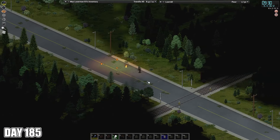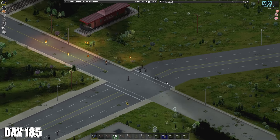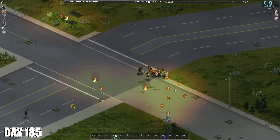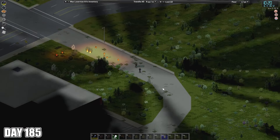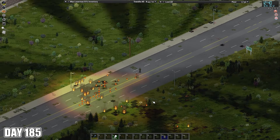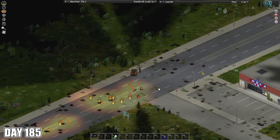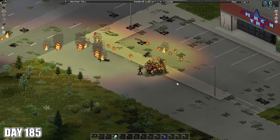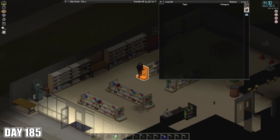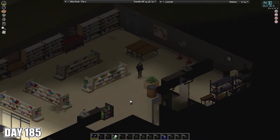By day 185, I had recovered from my burn burnout and decided to do a burn this day to clear out the area around the nearby American Tire. It was a pretty standard burn — collect them up, burn them out. Population was a bit higher than I expected, but nothing I couldn't handle at this point. Afterwards, I went in to loot the American Tire. Lots of auto parts available that I didn't currently have a use for, but I did collect a few flashlights that I hope to make use of in the future if I can find some rope.